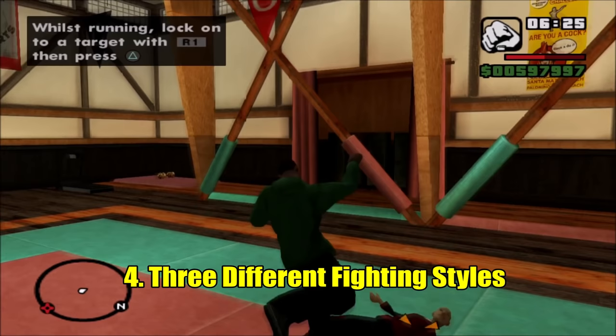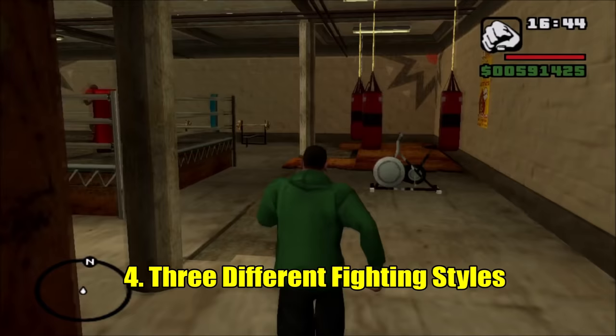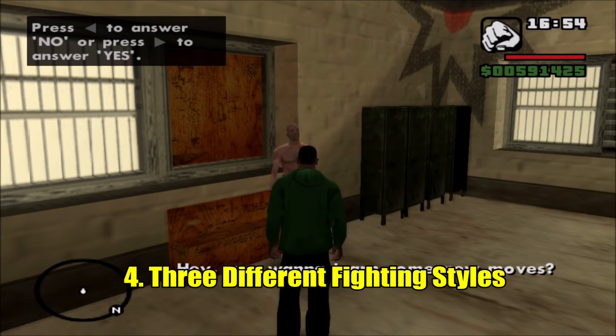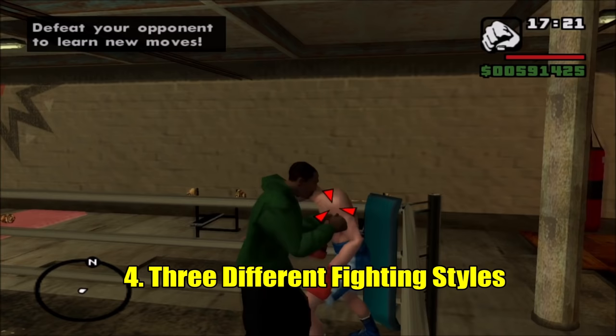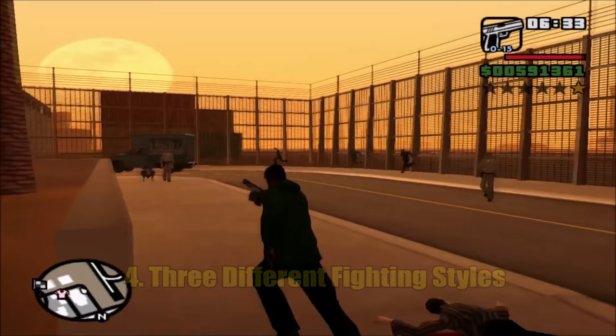The final gym is in Las Venturas — it's also a boxing ring and gives you a different fighting style. It's called Below the Belt Gym, so it's more of a cheap fighting style, technically a form of boxing. Same idea: just knock out the trainer and they'll teach you the three moves. To switch fighting styles whenever you want, all you have to do is go back to each gym, fight that specific opponent, beat them, and you'll have that fighting style equipped.